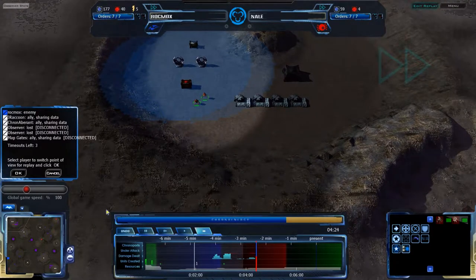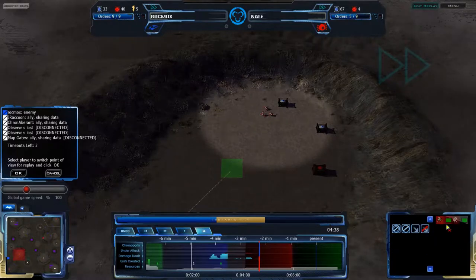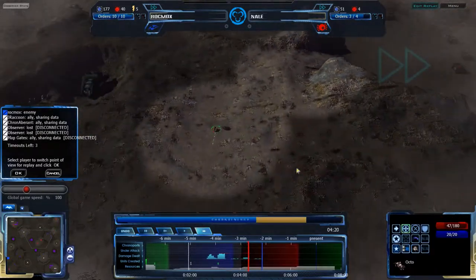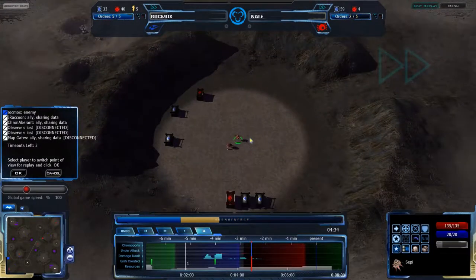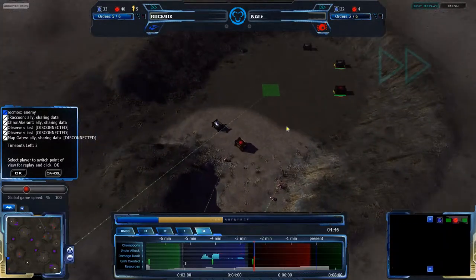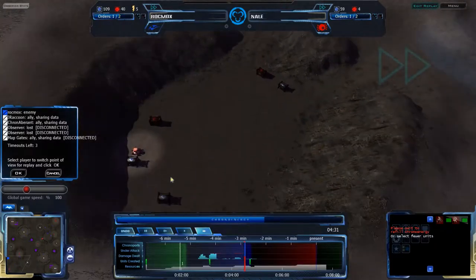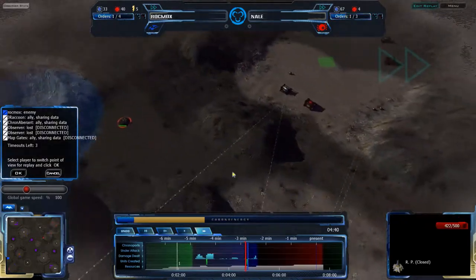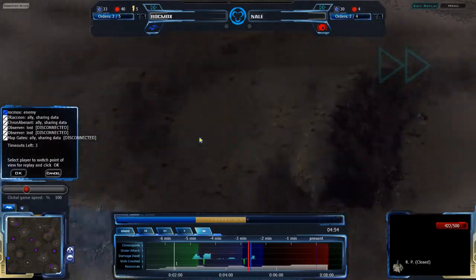The only place that seems to make sense is Rockmox's old base, right here. But apparently I cannot select them. So we have the Octos and Seppy, and they teleport actually over to the natural expansion — so Nail is jumping back to where he started. Interesting move — I was expecting him to just trade off the base with Rockmox, but apparently he's decided to take his old natural expansion that was by his starting location, though he's otherwise not invested in that part of the map. Neither player is particularly invested in any particular part of the map. Rockmox is trying to run away with the RPs, and Nail is doing a pretty good job dealing with them.